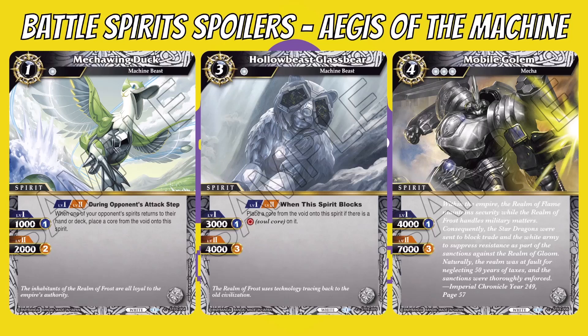Hollow Beast Glass Bear costs at least two, with two levels — one core for level one, three for level two. At either level its skill is: when this spirit blocks, place a core from the void onto this spirit if there is a soul core on it. So you get to ramp up cores by blocking with a soul core on it, which is quite cool.